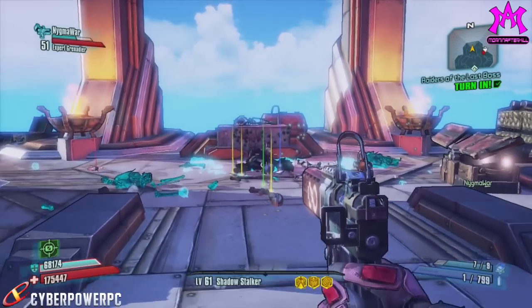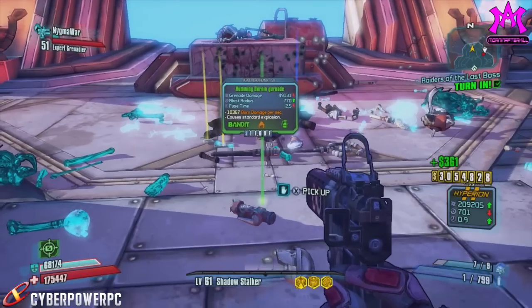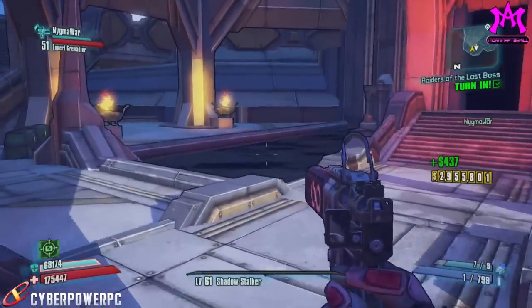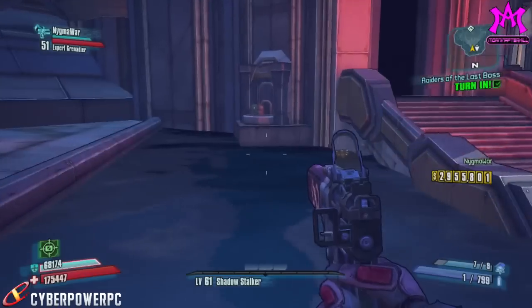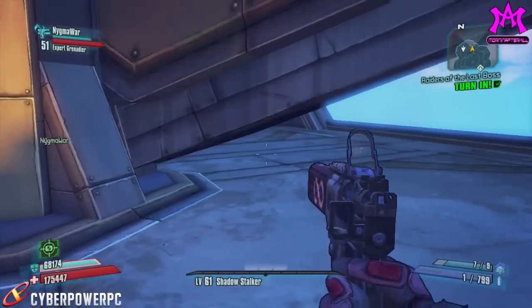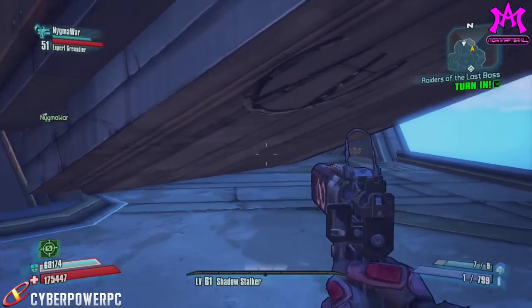There's also a vault symbol in this area. If you're at the altar, you can just turn around, go right, and underneath this staircase over here there will be a vault symbol. It's the only one in the area, so you pick up a pretty easy badass challenge.